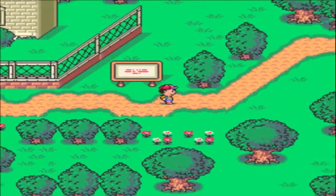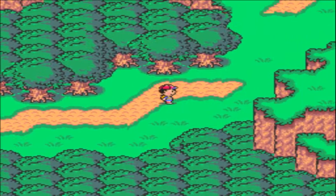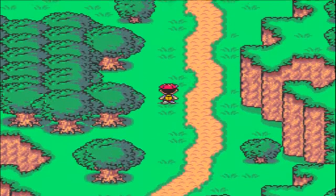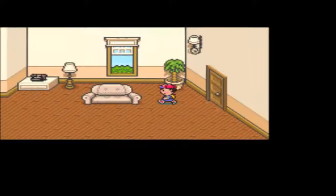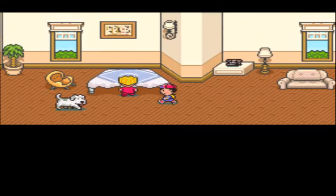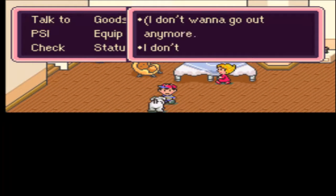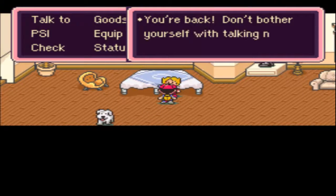Before we head to Twoson, we're gonna go back to the house and rest up. We're also going to phone our dad, because you want to keep in touch — apparently you get homesick. 'Hey E.T., I don't want to go out anymore. I don't care if everyone thinks I'm a stubborn mutt.' You stubborn mutt.